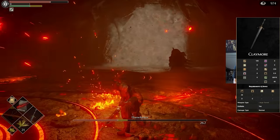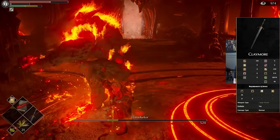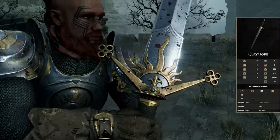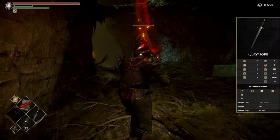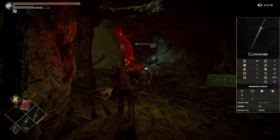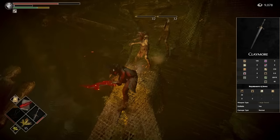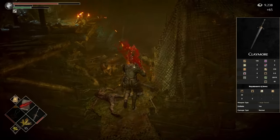As for the Claymore in particular, this one is good because it looks amazing — it just has the coolest design out of all the other large swords. And it gets really good damage out of all the other large swords that can be infused or buffed. It gets the highest amount of base damage and performs well with multiple different types of infusions, making it one of the more popular quality or faith-based options in the game.